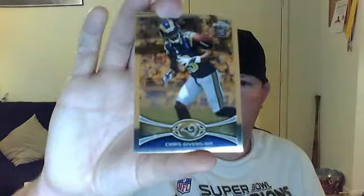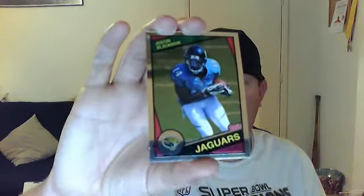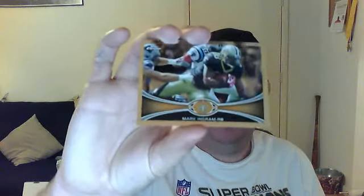Chris Gibbons base rookie. Oh, sweet — Justin Blackwood, 1987 reprint rookie. Nice. Mark Ingram base. And a San Antonio Holmes.